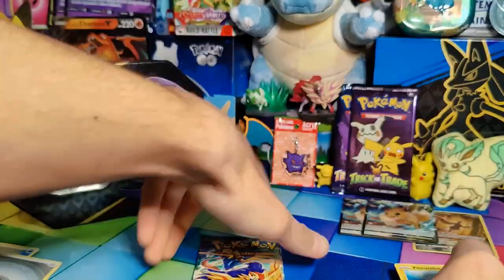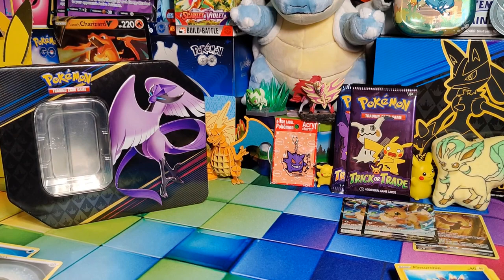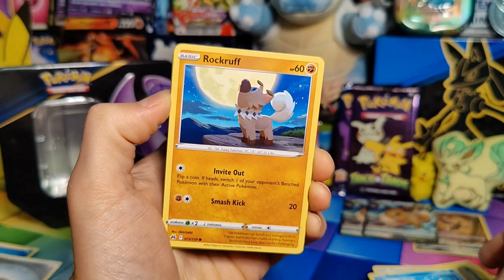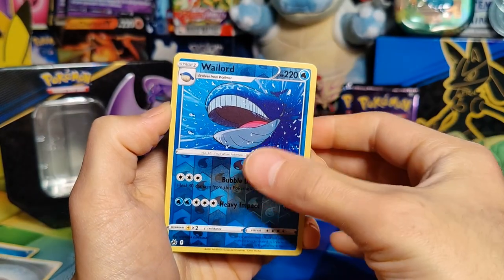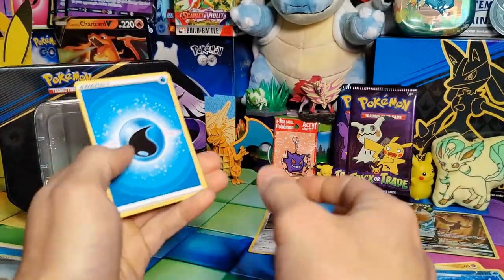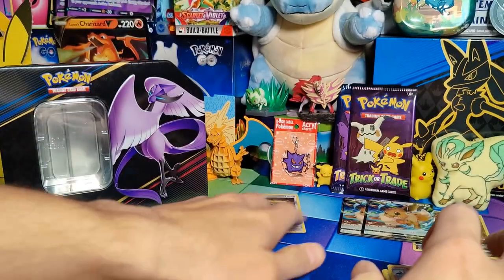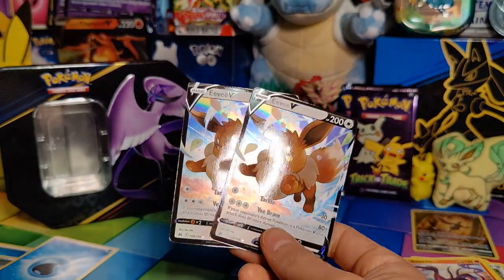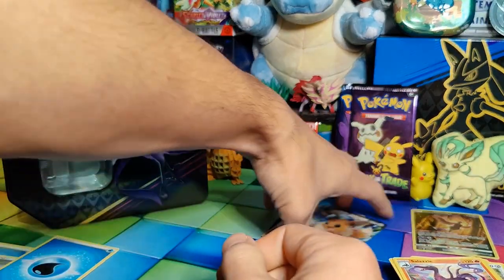This ten has been pretty terrible. Pack number five: Corphish, Pawniard, Seal, Rockruff, Aeron, Reverse Holo Wailord, and a Holo Zossian. So pretty terrible. Water, Salazzle, Carnivine, and Giraffe Aurig. I think that's probably the worst Crown Zenith rates I've had. Just in that first ten, we had two Eevee Vs, which are completely pointless, and a holo, and I think that was it. Wow, that was bad.